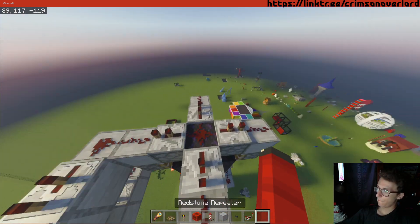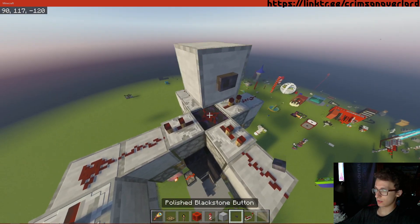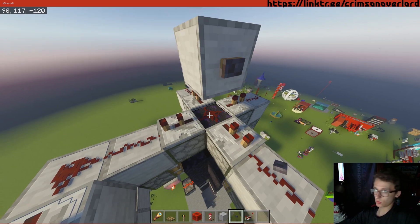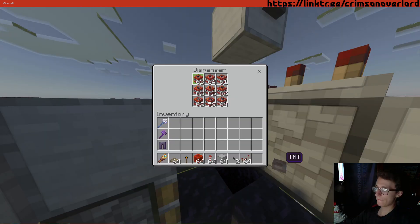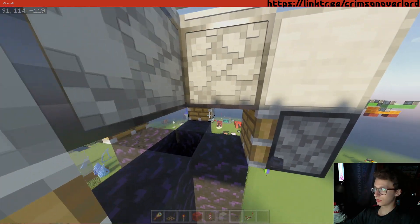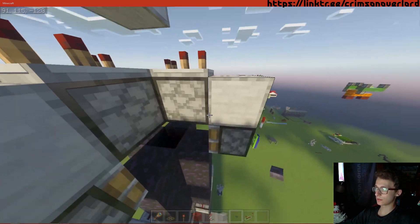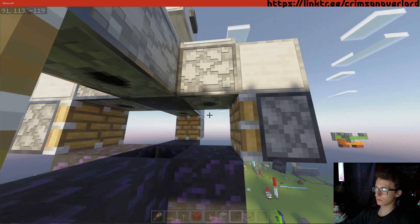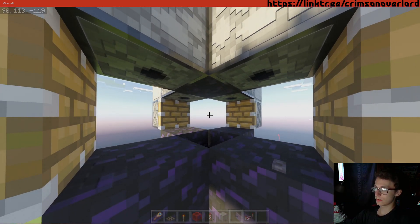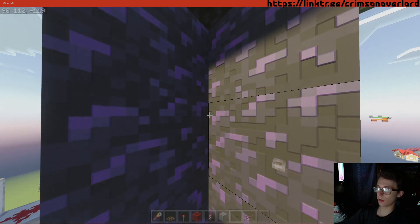The way this works is when you power this block here, that powers these four dispensers, and these are facing down. These pistons are powered two ticks after the TNT is placed, or dispensed, and pushes it into the center. You now have a TNT singularity, 4x.